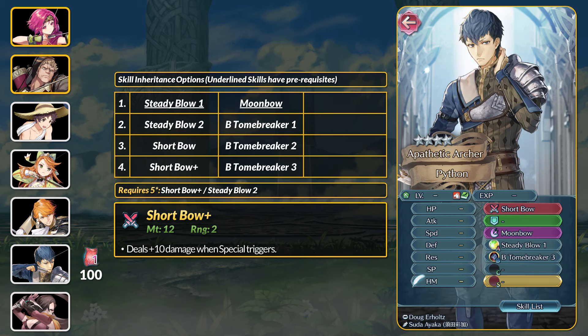For Python, at 4 stars you can get the always useful Moonbow special and the more niche Blue Tomebreaker. At 5 stars you can get Steady Blow 2 and Python is the easiest way to get it. His weapon is the Sharp Bow Plus, which is just plus 10 true damage on special trigger. I'm kind of surprised the Wo Dao-type weapon effects never really got added to newer inheritables.